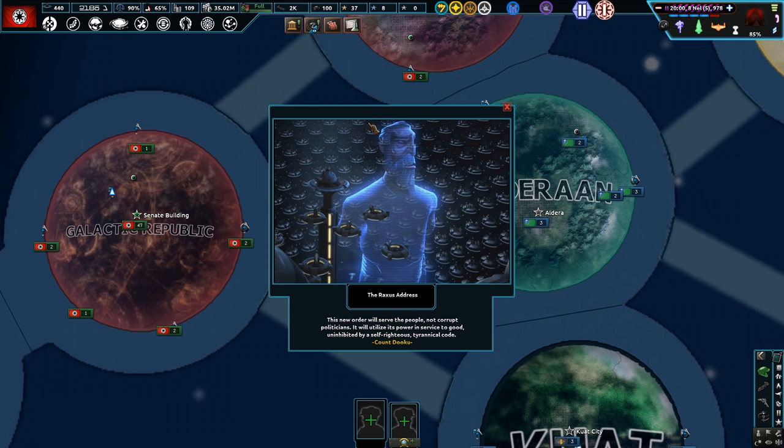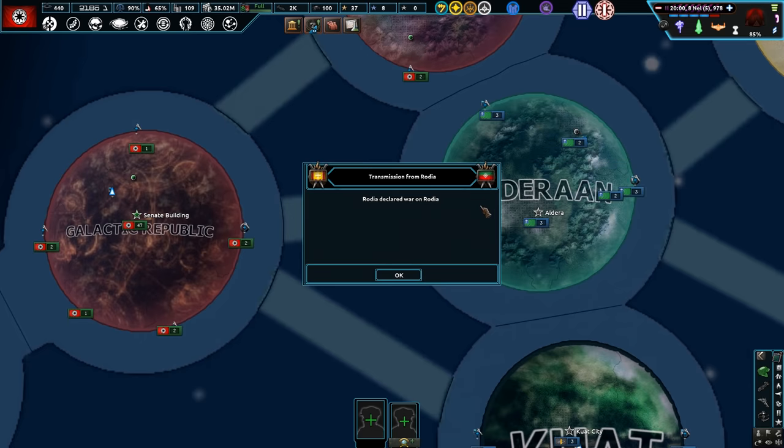Count Dooku: 'This is a new order that will serve the people, not the craft politicians.' The Raxus address. There are a couple of civil wars going on.